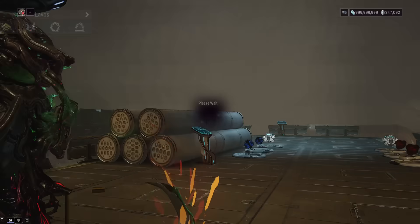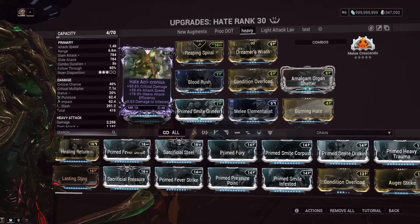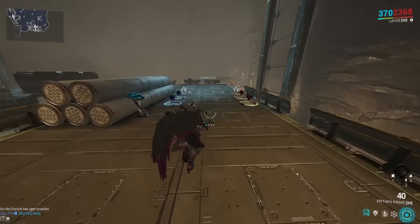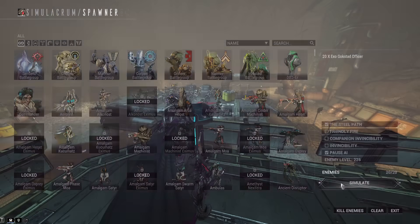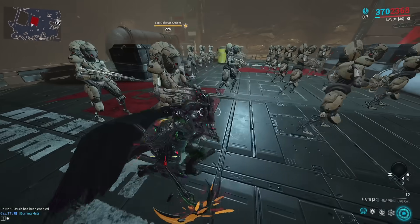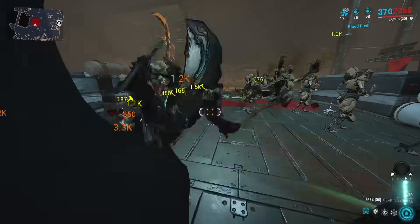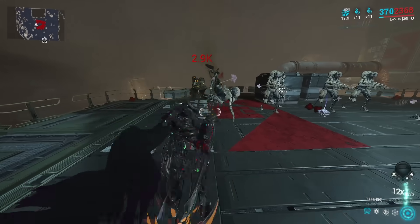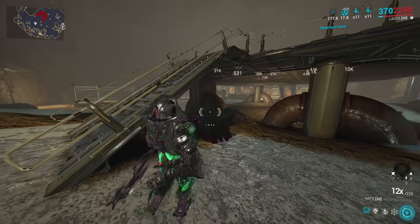I also have a riven with attack speed, crit damage, and heavy efficiency. Crescendo isn't active here — I'm just showing the actual heavy attack build. Going into the Simulacrum, I'll show this in action. Swapping fully to melee, the Hate builds combo easily — that's one of its Incarnon perks. With the Tennokai mod I get easy heavy efficiency on top of the heavy efficiency riven, and now we're in Incarnon form.